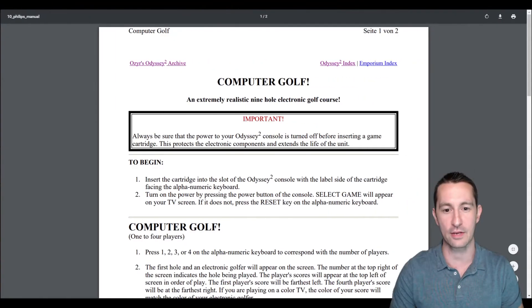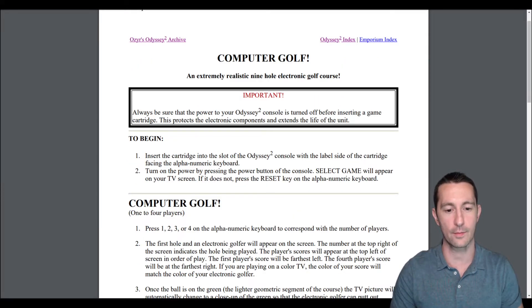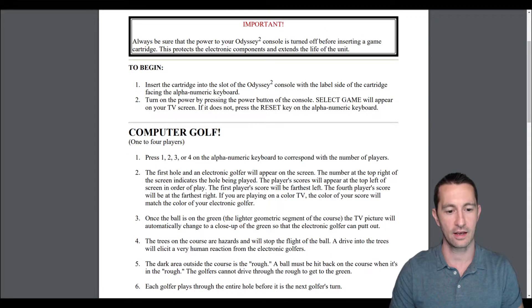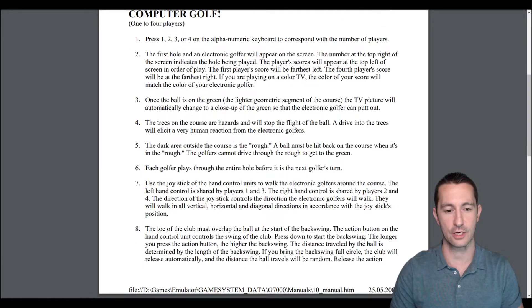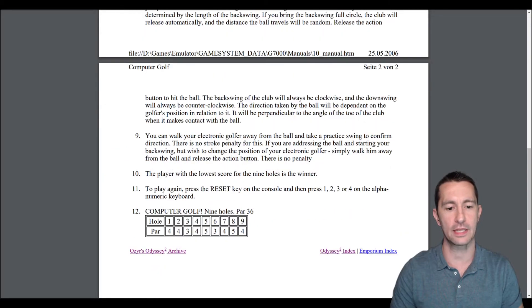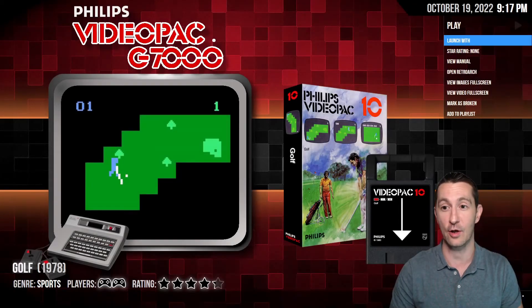Let's check out the manual. It's a homebrew-style manual of how to play. Looks like we use the numbers for the number of players, and then you use the joystick — it's shared by each person. So it looks like it's going to use the joystick to swing the golf club. Let's see what golf is like.